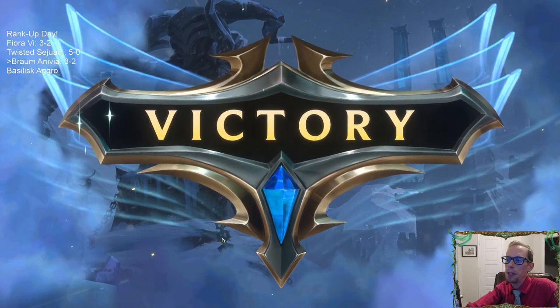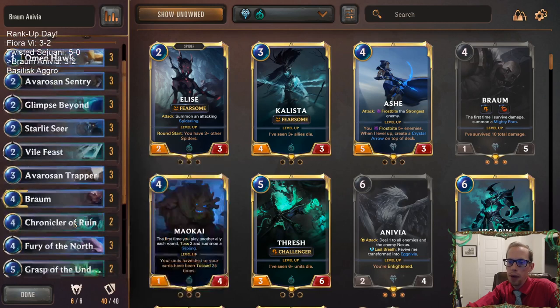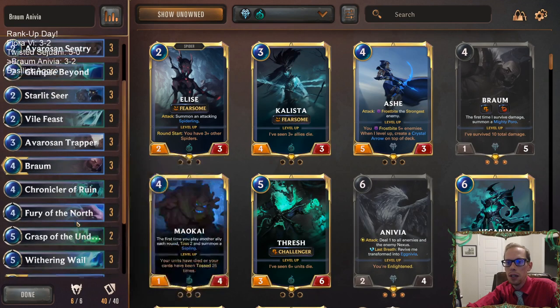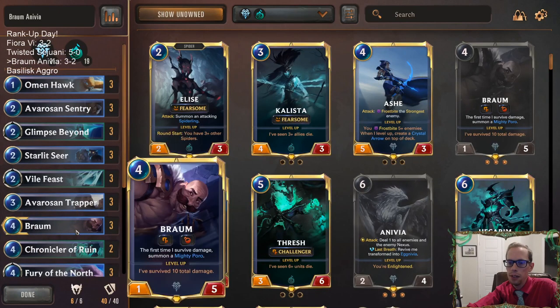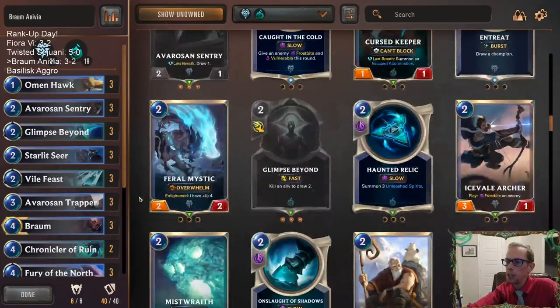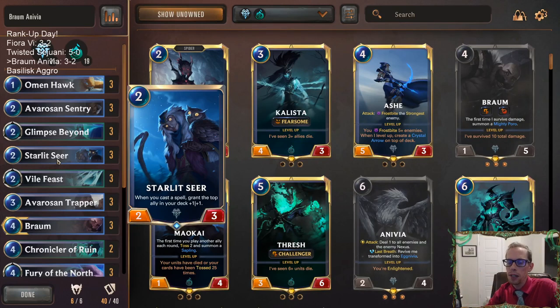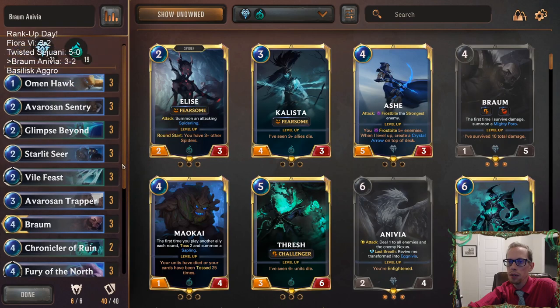For those of y'all that like playing Braum Anivia — yeah, this deck's good against the lower end of the ladder, and probably pretty good especially if you're playing against a good amount of aggro decks. Deep can be a problem, and decks that go really big can be a problem. We ran into two of those. Key takeaway: get Kindly Tavern Keeper out of your deck, play Avaro's and Trapper — it's a lot better card. Drawing 1-mana 5-5s in the mid game is really good. Starlet Seer also helps grow things — it's an unsung hero.